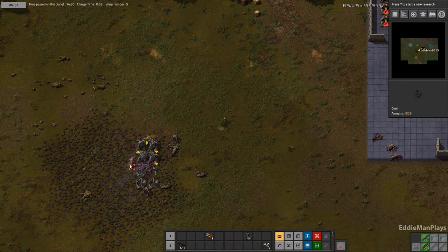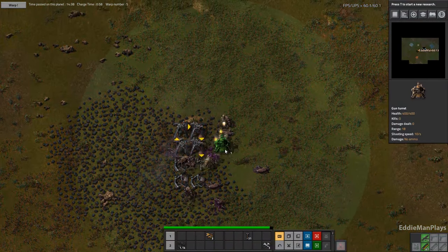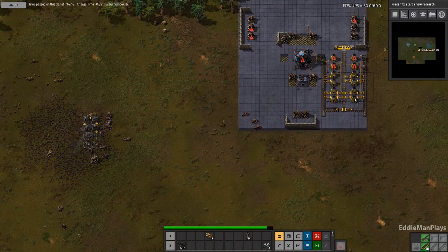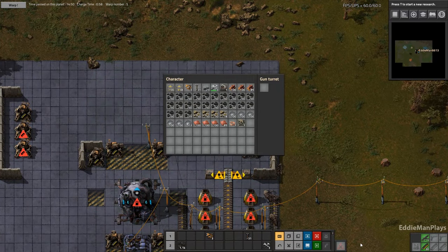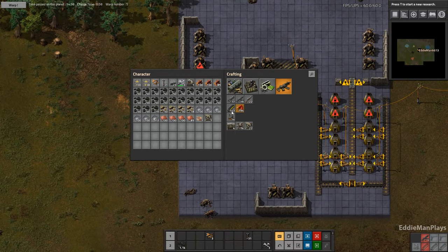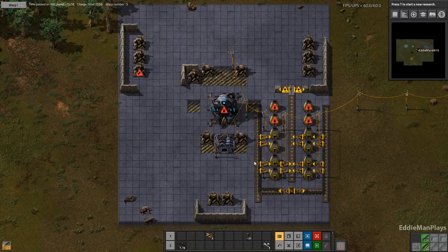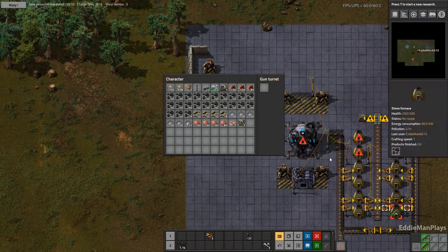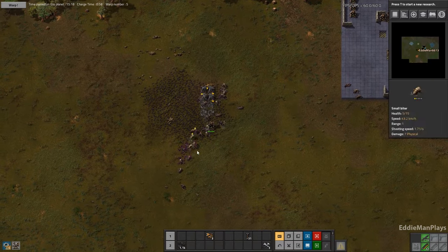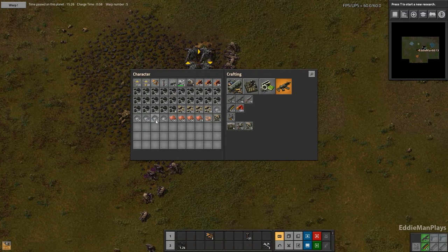Let's put a turret out here. I was just saying I was going to put a turret out here. The flow is going to come from this way. We're going to put a turret out here.